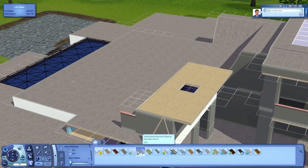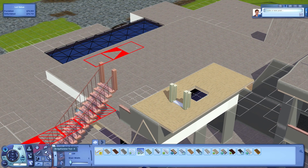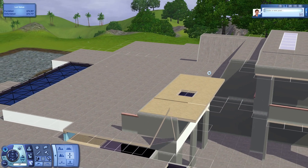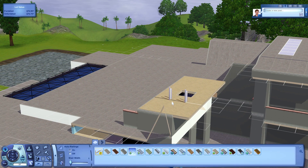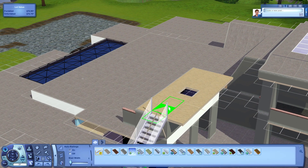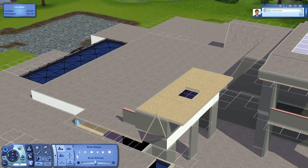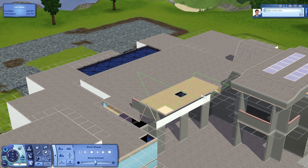I spent way too much time on this part just trying to flatten it out to the right height, and it was really very finicky with all the stair placement and stuff. I do like though that they started adding in the one-stair stair set — you press alt and it will only place one stair — so that way you can do a lot more detailing with slopes and all that. It's really nice.